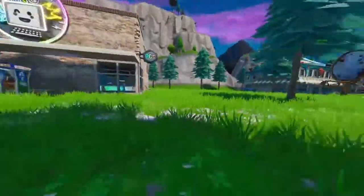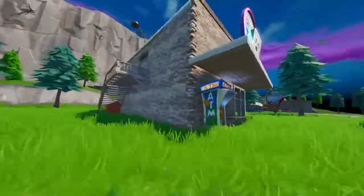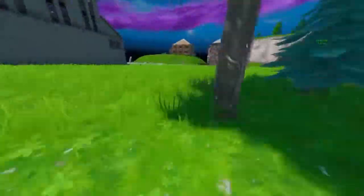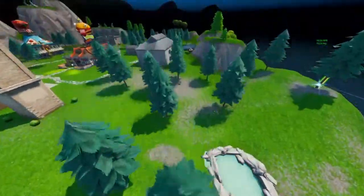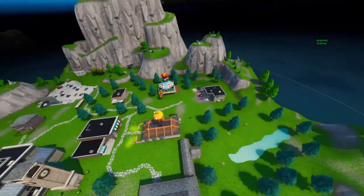The next thing I want to show you is the Keyboard King, and it replaced Kevin the Cube's remains, but you can still get shield. The house right there is still the same, and there's the lake, which didn't change a lot.